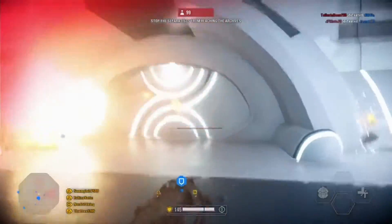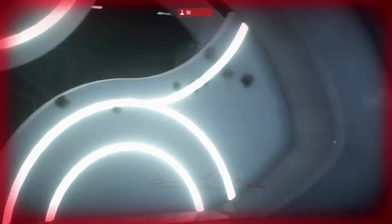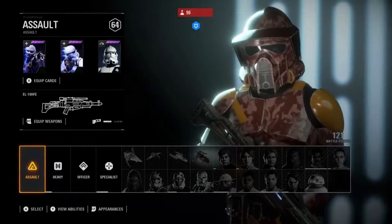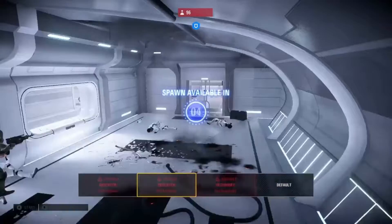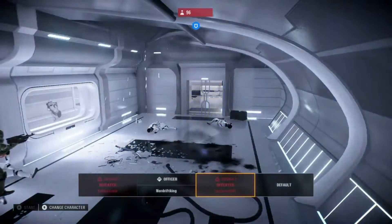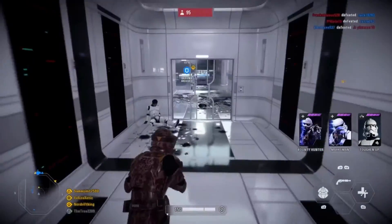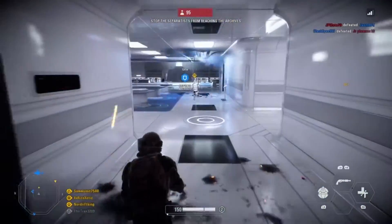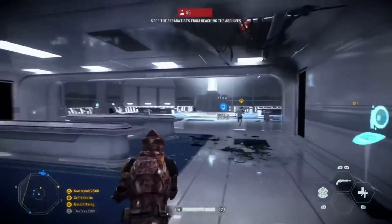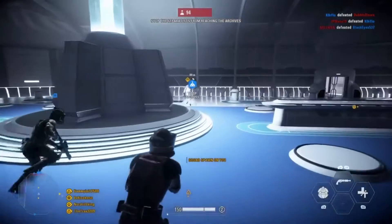Battlefront 2 has three sections of game modes: multiplayer, co-op missions, and single player. Single player has the campaign and instant action. Instant action is a game mode that you can build — you can choose what map, the level of AI, how many AI you actually want, the classes you want, and the damage you want to do. Co-op missions is where you can choose the era and fight against AI. Your teammates, however, will be actual players, and the AI can choose heroes or villains, so be careful.